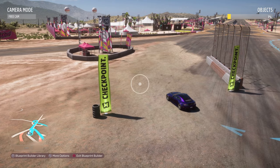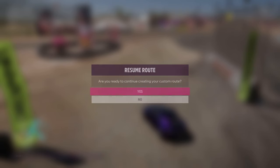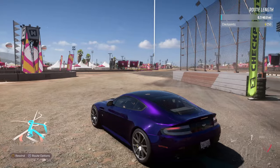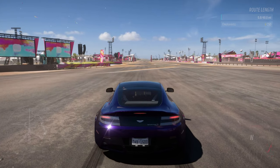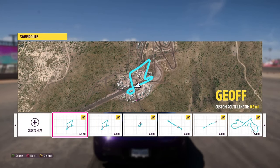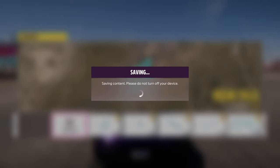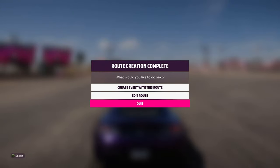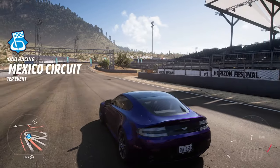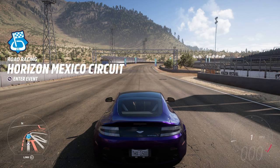Before continuing to build, let me quickly show you how to exit and save if you want to come back later. To save, just cross the finish line whenever you're ready, as shown earlier. You can then save as a new file or save over your existing file — I save over to avoid having many similarly-named tracks cluttering things up.